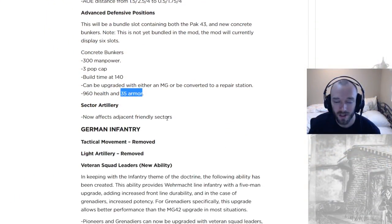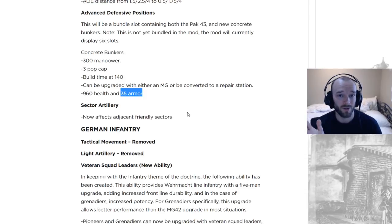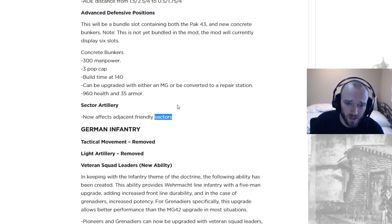Sector artillery now affects adjacent friendly sectors. This is a really good change because sector artillery — you do it on a friendly sector, it takes quite a long time for the shells to land, but when they do land they do a lot of damage. But before, the enemy would just pull back and it would do nothing. Now it'll be targeting like probably three sectors, so your enemy is going to have to pull right back or they might even get caught by it if they're quite deep into your territory. This makes sector artillery a lot more powerful than it used to be. The shells when they land are strong, but you could just never get it to go off because it only affected such a small area and took so long for the shells to come down.